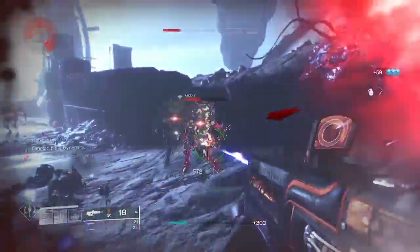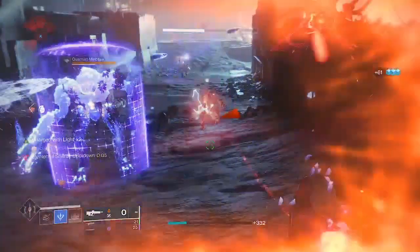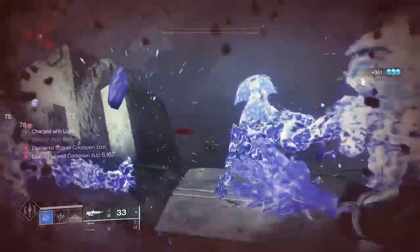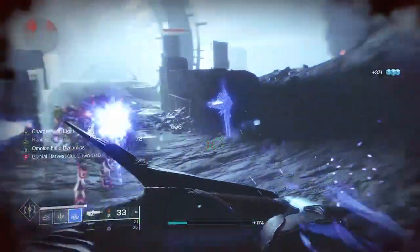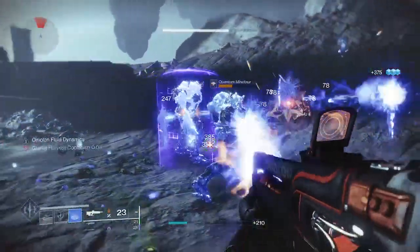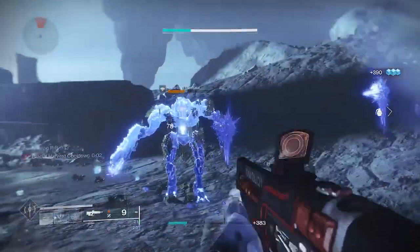Demolitionist and Wellspring is a truly powerful combination, and I'm not surprised Bungie hasn't done this before because it just makes this build next level. I can consistently get four turrets out at any given time, just making area clear really easy because everything is just standing still waiting for you to shoot it.